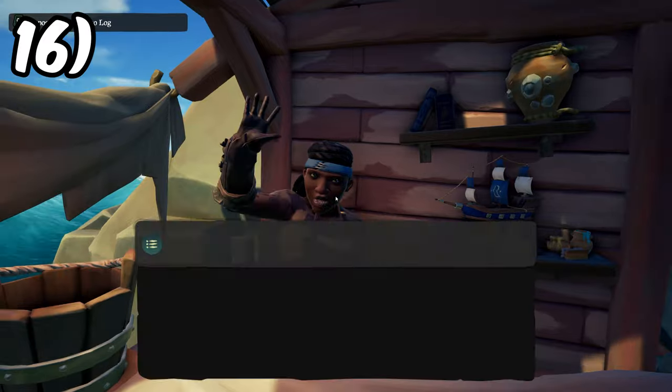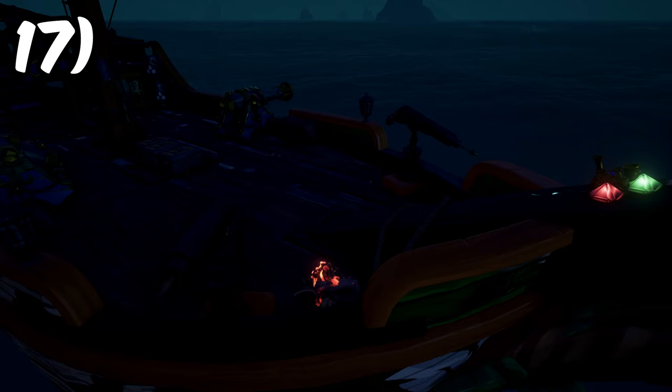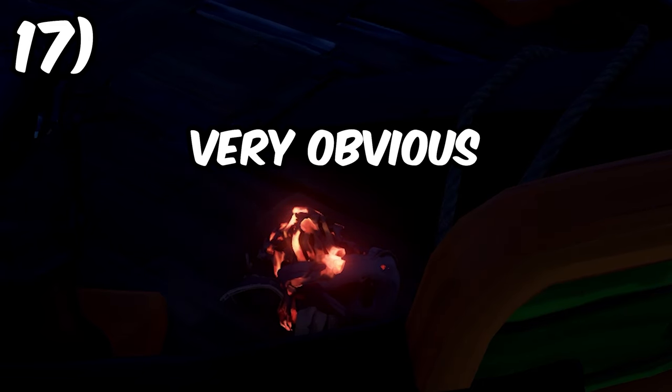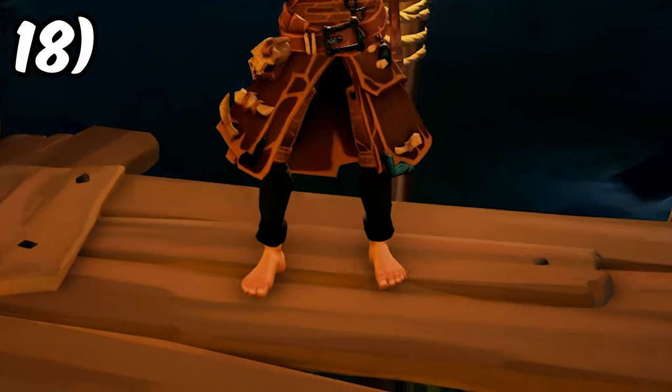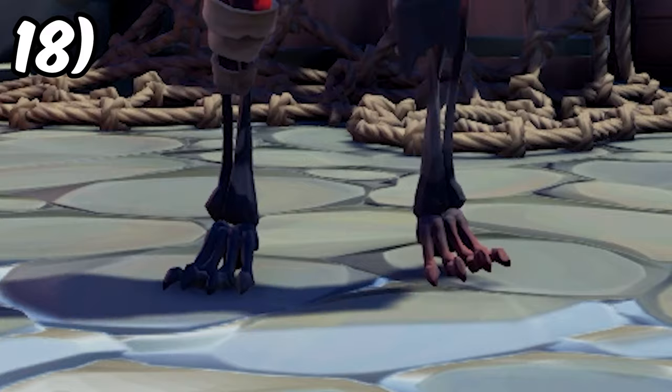You can find random discounted cosmetics at any seapost. If you want to tuck on ships and be sneaky, make sure you're not wearing glowy cosmetics — this will make you infinitely easier to spot. Another tip for being sneaky is to go barefoot. The barefoot walking sound is much quieter than with boots, a peg leg, or the skeleton curse.